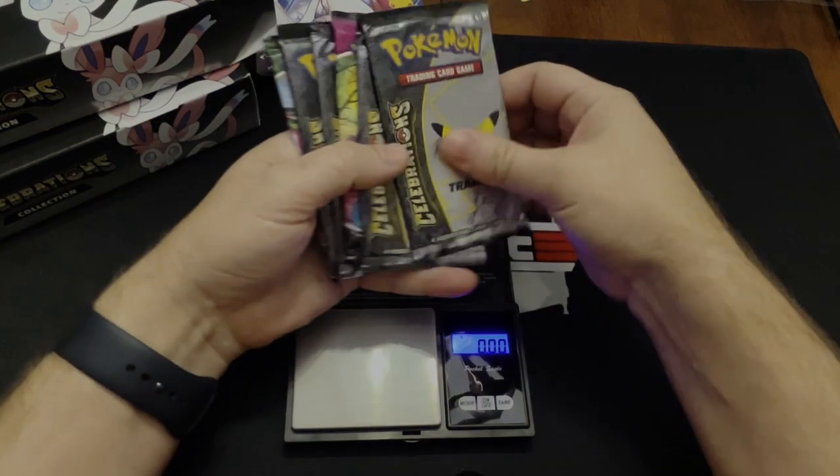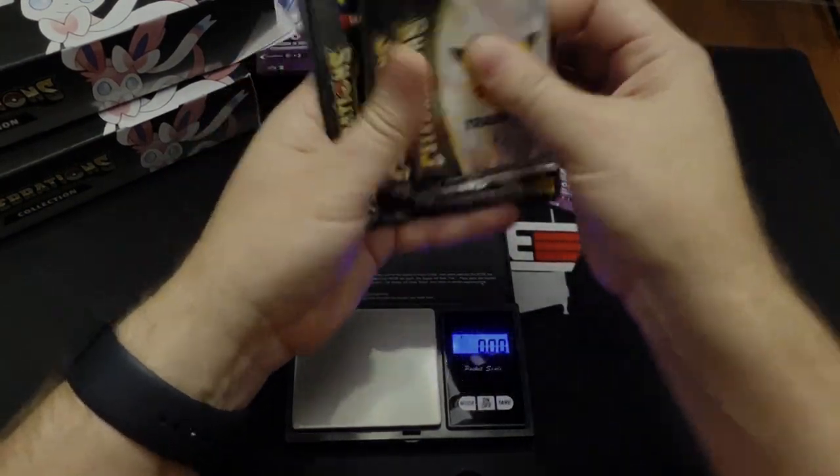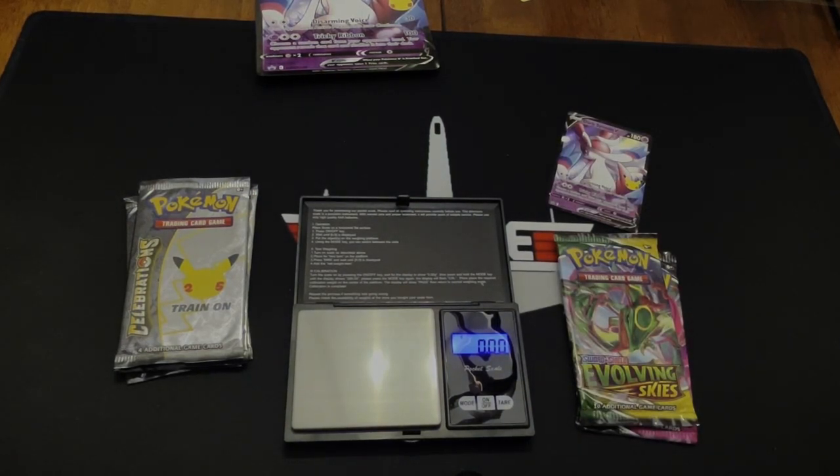These boxes come with four Celebrations packs, a Fusion Strike, and a Chilling Reign or Evolving Skies pack. I found these at my local Walmart today, so they are still out in the wild — you can buy them at retail price. These were $19.95, which I think is pretty decent for four Celebrations packs and two extra packs.